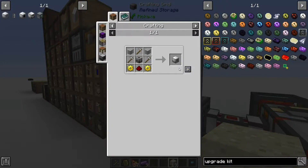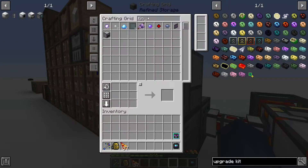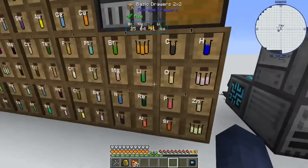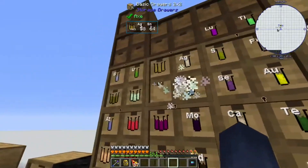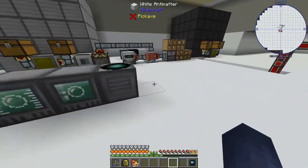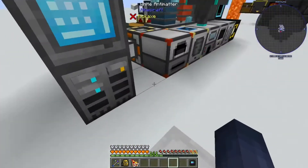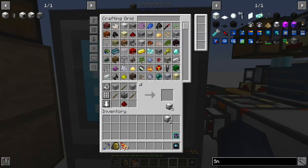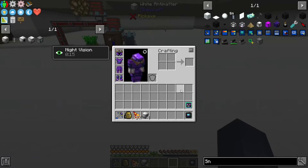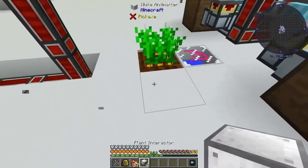Now we need to make nine of these — stone, iron blocks, and diamonds are easy. We need 36 draconium ingots before we can do anything else, plus about 20 more, so about 56 total. For now let's focus on making 36. But first, since we did that, let's make some machine frames — five is fine. Do I have any tin? I don't actually.